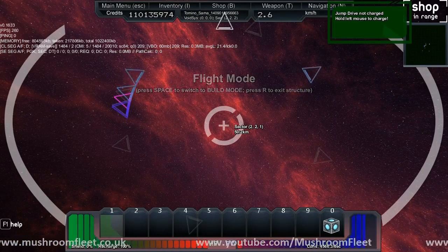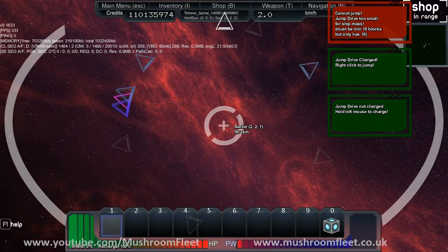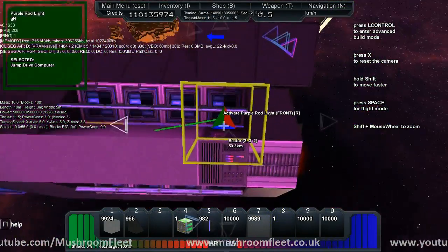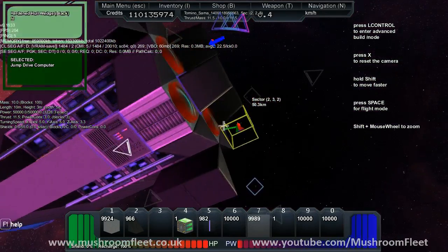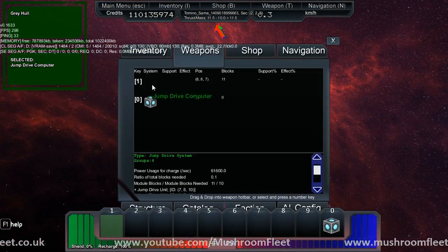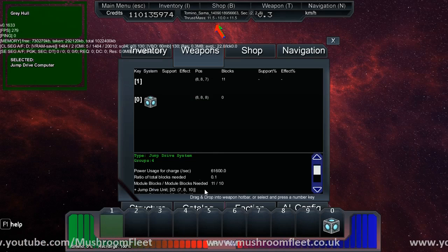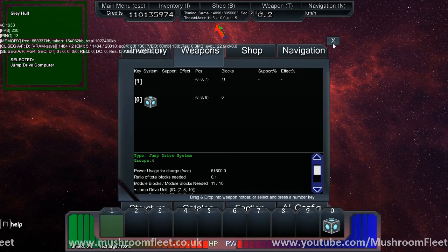We're gonna hold left click to charge up the jump drive. You can see it on the computer — see on the jump drive computer — and then V on your jump drive blocks. If you click on it before you push one to assign it, you can actually see how many you need.